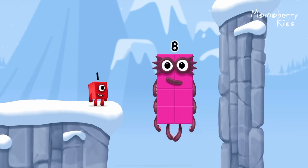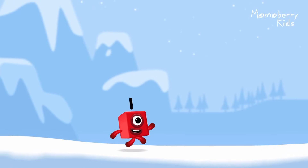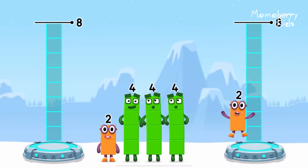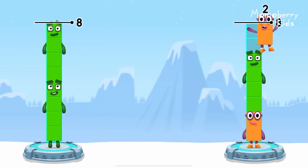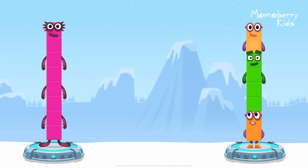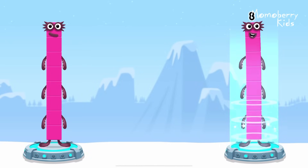8! Great! Share the number blocks evenly to make two groups of 8. You solved it! 4 plus 4 equals 8! 2 plus 4 plus 2 equals 8! 8 equals 8!